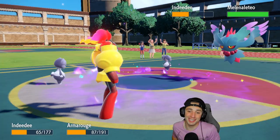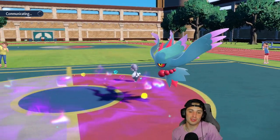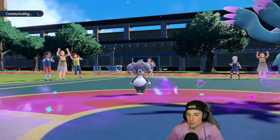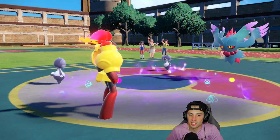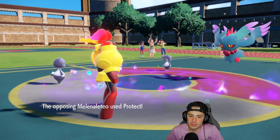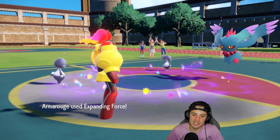Helping Hand into Expanding Force for the third time in a row — no problem! This might be the strongest Pokemon combo in this game. It is so consistently good — you don't need a crazy setup, it's just immensely OP. Flutter Mane Protects — so funny — and Indeedee dies.